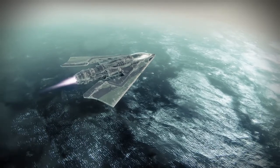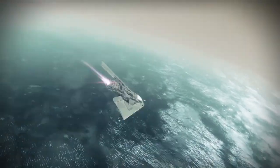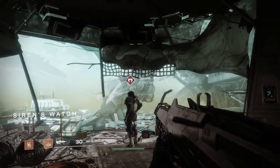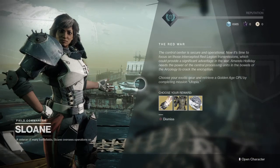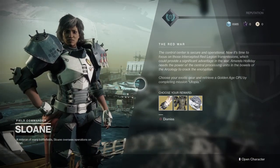Finally, if you want to get some free exotics, once you go to Titan — a new planet introduced in Destiny 2 — and complete the mission called Utopia, you'll be able to go over to Sloane, who is a brand new NPC on Titan, and she will give you some free exotics. You have three exotics to choose from, and I'm pretty sure it's armor for every character, but obviously the armor will be different depending on what class you are.